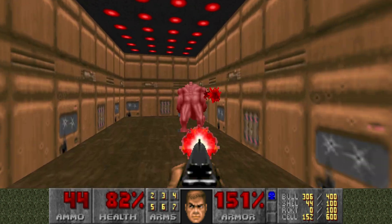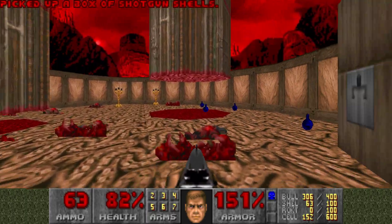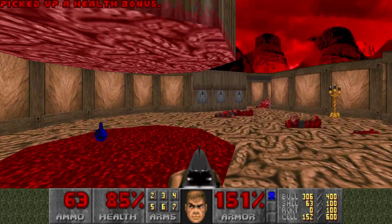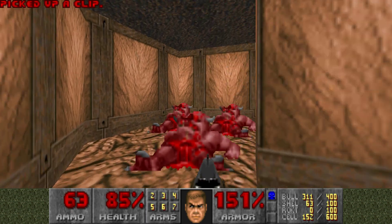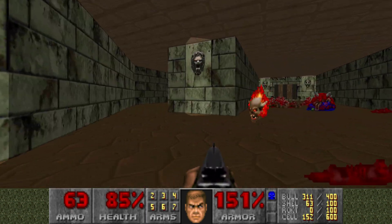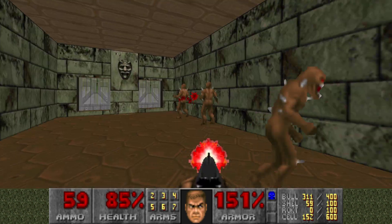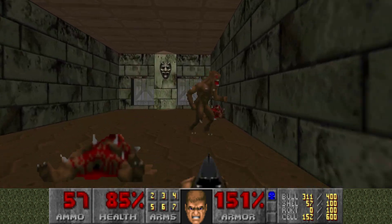We gotta go back because we are missing enemies here. By the way, these are crushing ceilings, so you do wanna be careful, guys. Grab the items there. Let's go towards the left here in this little alcove.